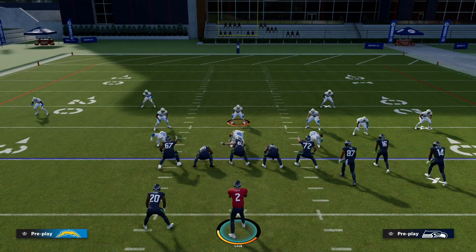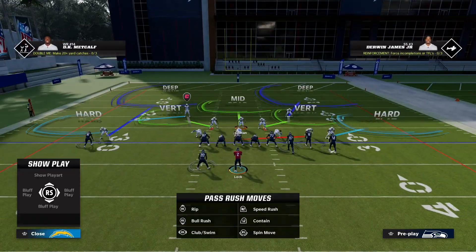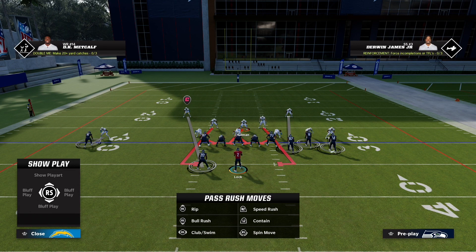Everyone knows the setup for LB blitz zero — you just press and pinch your linebackers. This is the basic way a lot of people run their defenses. It makes sense: you have everyone manned up and you don't really shade. However, it's not the best way to run the defense any longer. If you really want to make a difference and run elite man coverage, you can't leave your defense unshaded.